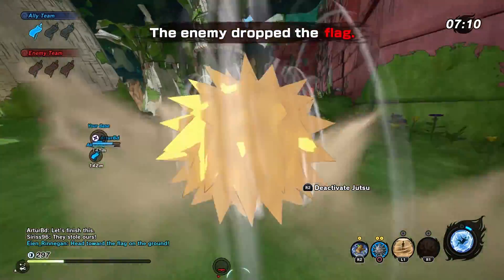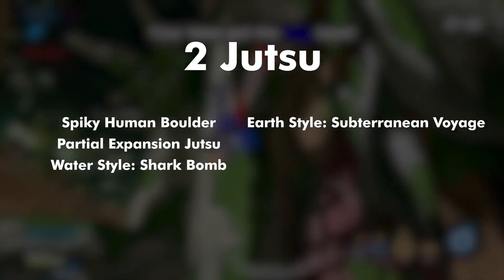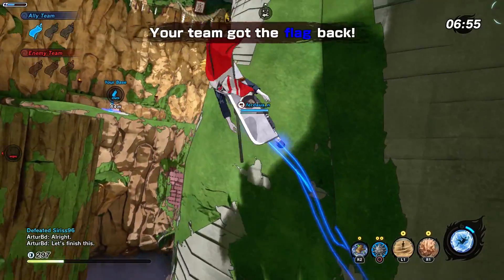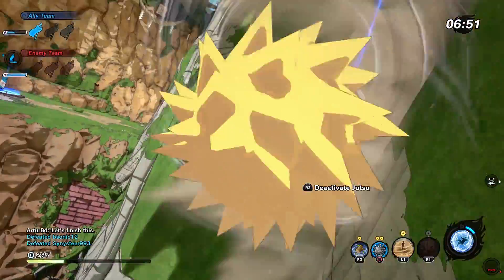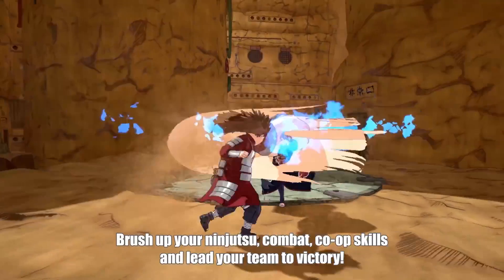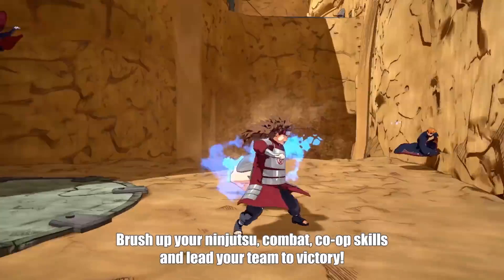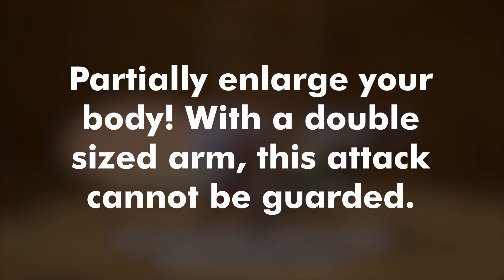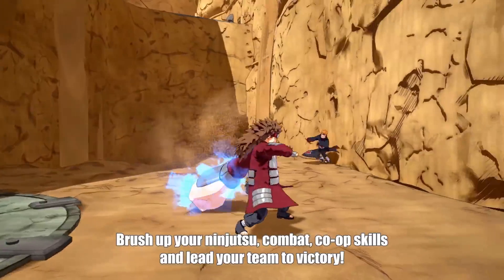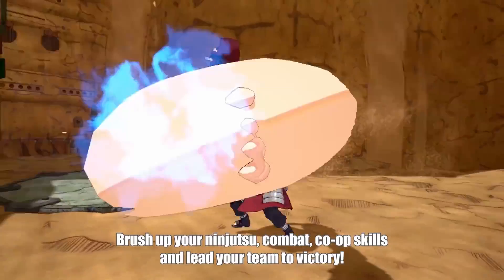For jutsu we have the spiky human boulder, partial expansion jutsu, water style shark bomb, earth style subterranean voyage, sand shield, and earth style mud wall — we can only pick two jutsu and one secret jutsu. The partial expansion jutsu is a punch: Choji enhances the size of his hand, doing a rotating punch all around him. From the description, this move appears to be unblockable, goes through a guard, and can catch multiple enemies in the rotating motion — that's a pretty powerful ability.